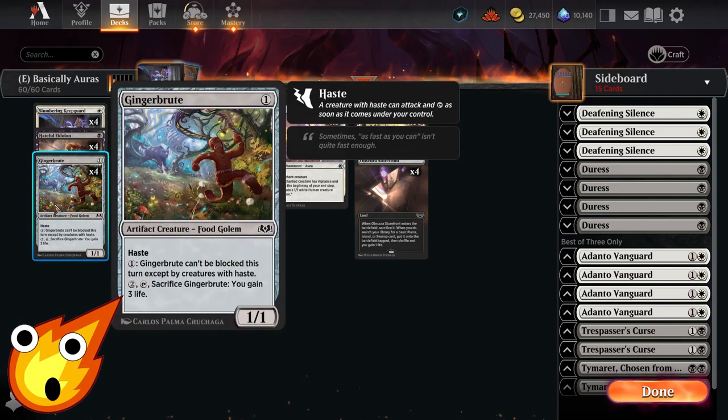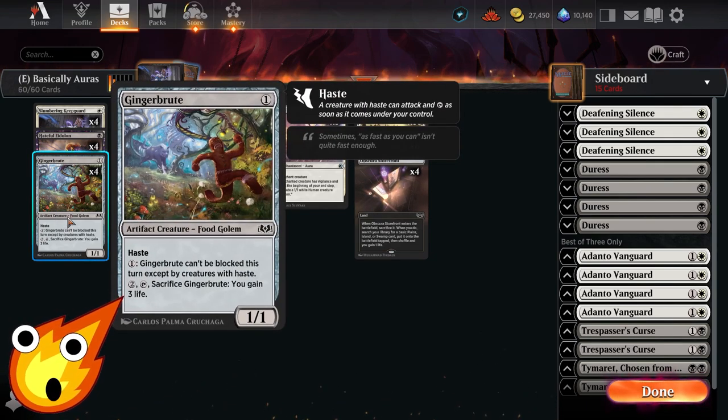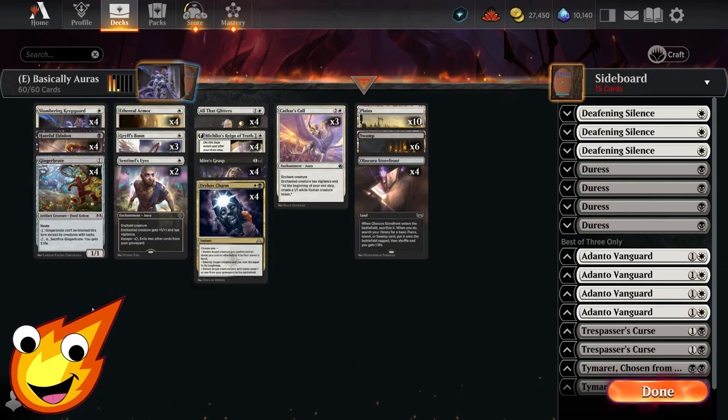Gingerbrute here is an awesome little food golem — it has haste, and for paying 1 mana, it can't be blocked this turn except by creatures with haste. This gives us a little extra evasion to forcefully push damage and ensure we reach victory. In a pinch, we can also sacrifice Gingerbrute by tapping to gain some life. If we have a couple of extra auras on it with Hateful Eidolon, this helps us refuel and stabilize if we get overwhelmed.